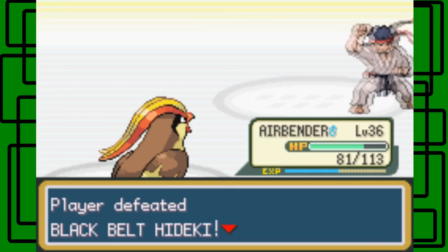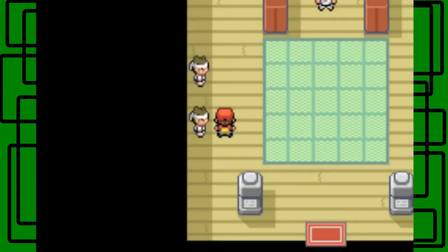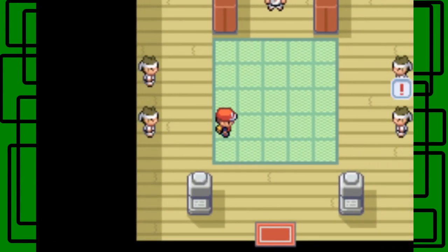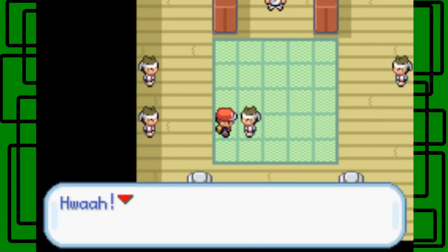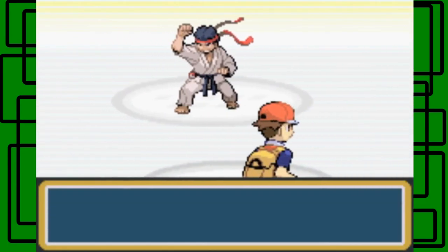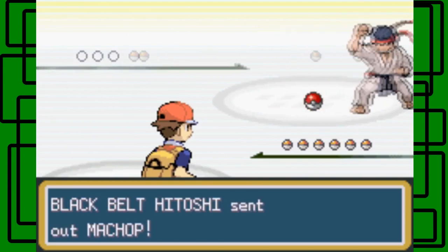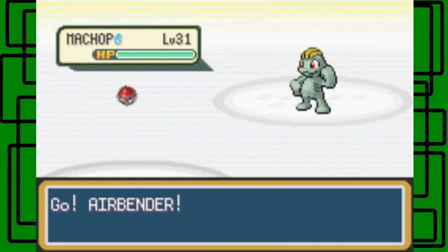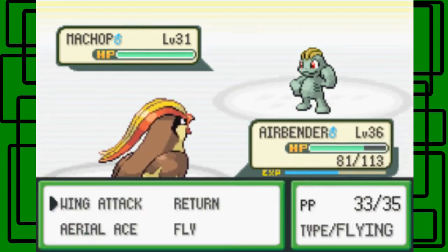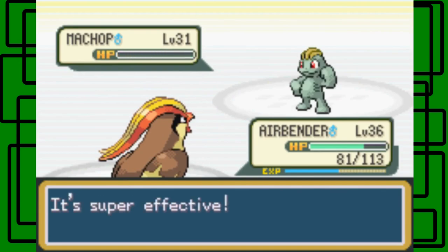Defeated Black Belt Hikey, cool. Thanks for the seven dollars and 68 cents. Let's take on this guy next - the one on the right. Black Belt Hitoshi. I kind of want to hit Hitmonchan or Hitmonlee obviously. This Machop's level 31 - let's go for the wing attack on this one. It should one-hit kill it, and it does. Awesome.